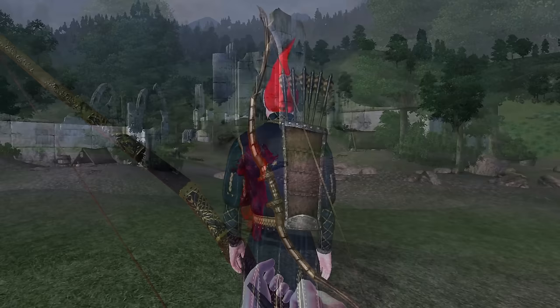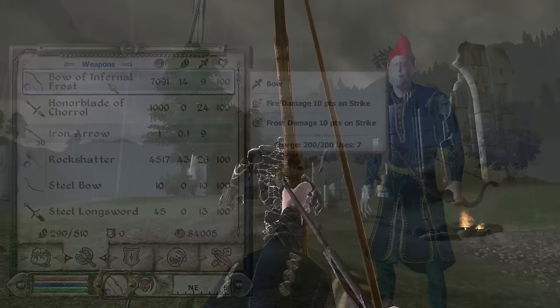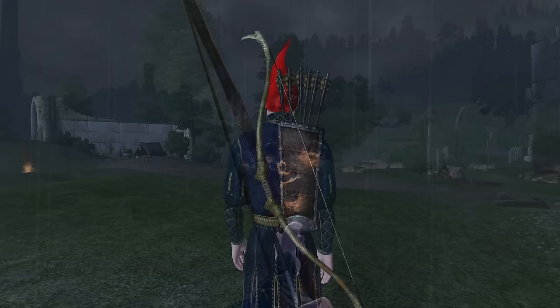Bow of Internal Frost: The Bow of Internal Frost can also be acquired by purchasing it from Mirajdar at the Dark Brotherhood Sanctuary in Shadenhall. It is a bow, has an overall durability of 100, a value of 7,091 gold, deals 8 base damage, and has enchantments of Fire and Frost Damage for 10 points.